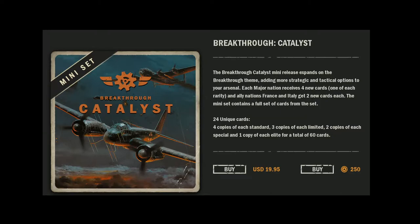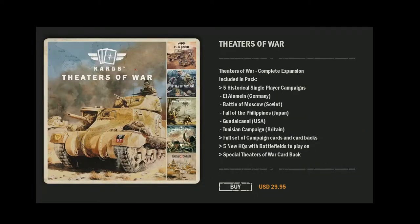Catalyst is a mini expansion, but there is also another one in the Theaters of War, which is the older one and contains some single player content. You may notice that the image is only showing it available for actual money, which is $30, but in the shop it is actually possible to buy each of the five campaigns individually, either for real money or with 100 gold.